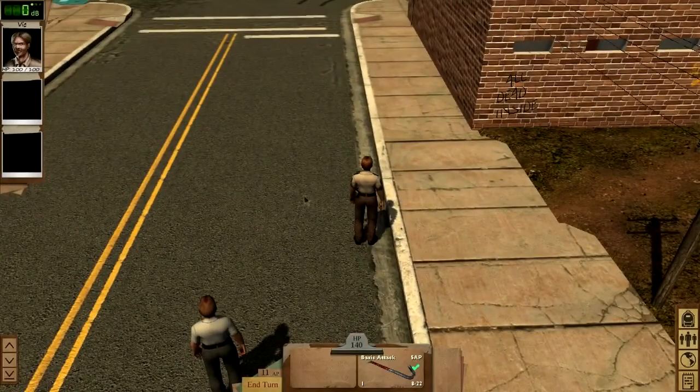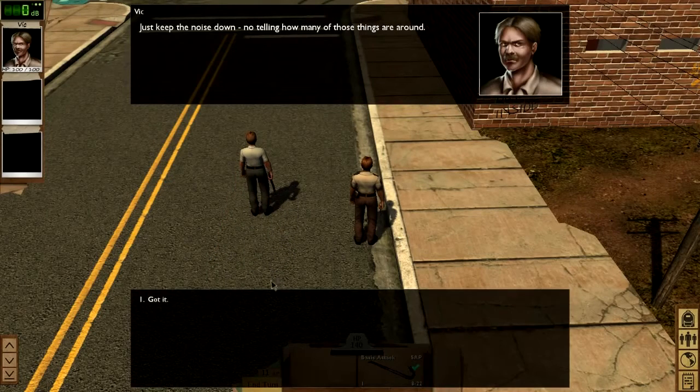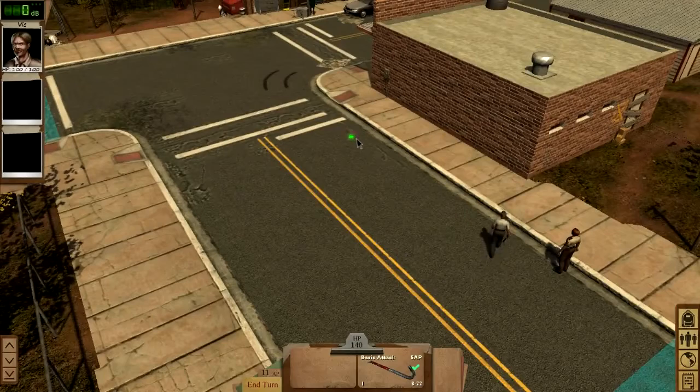You'll notice I've brought Vic, one of my allies, with me. We've got some party dialogue here. Something key to consider is that you only see what you and your allies have a line of sight on, meaning you should never run blindly into anything, because you never know what's waiting for you.